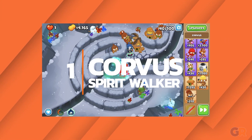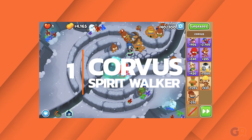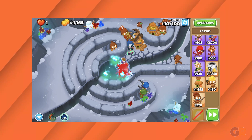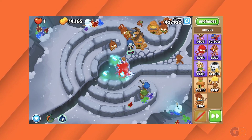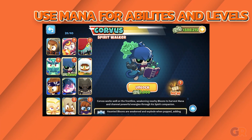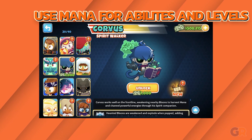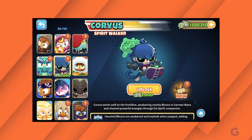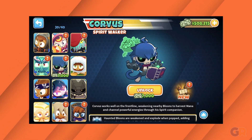Number 1: Corvus. The newest addition to the game and the best hero, Corvus tops our list. He has a variety of abilities which use mana, which he constantly gains from popping balloons. This mana can also be used to level Corvus up, which only makes him stronger. Once players learn how to best use him and his abilities, Corvus becomes the best hero in Bloons.